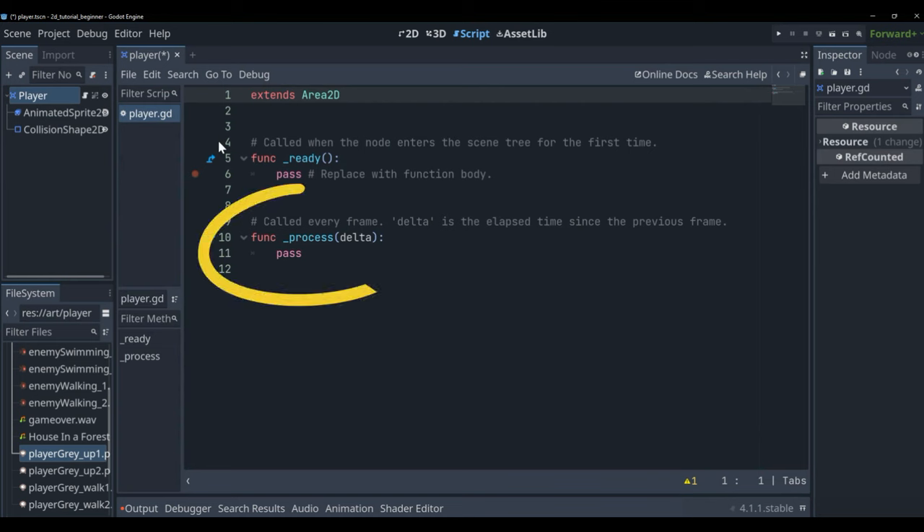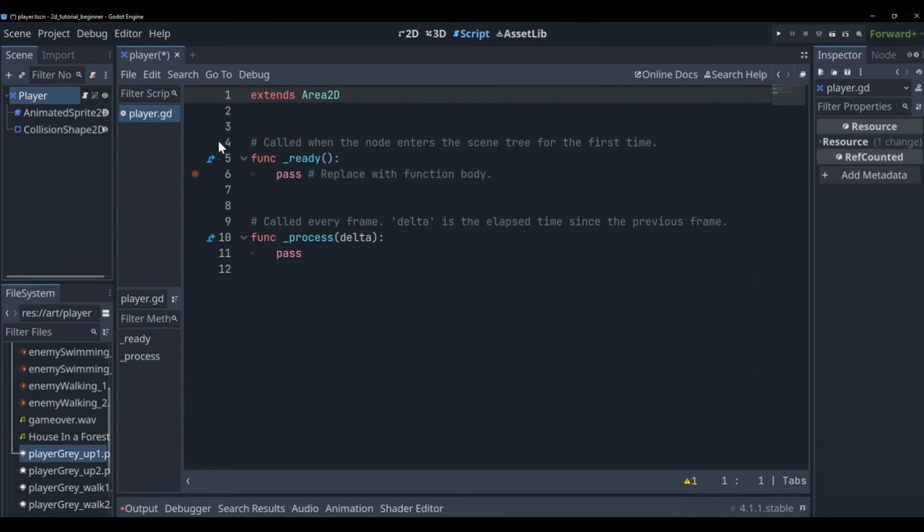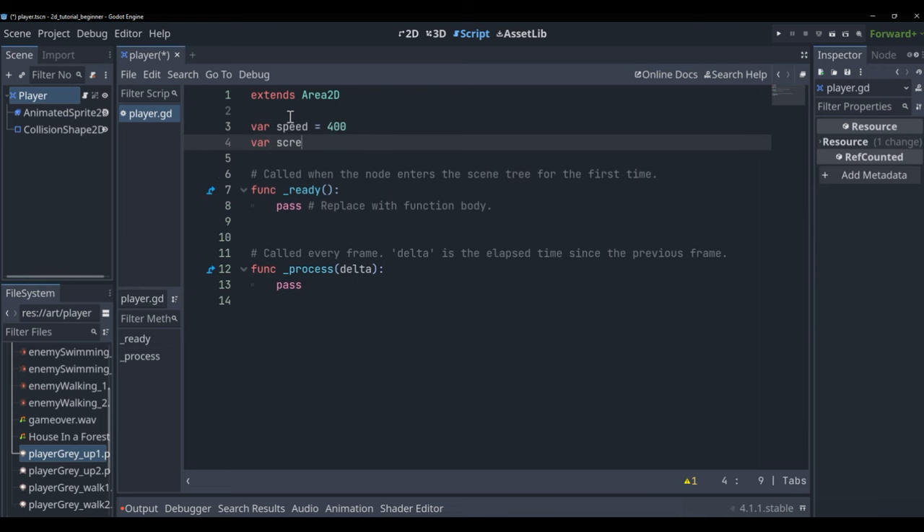The '_process' function runs every single frame — 60 times a second at 60fps, 30 times at 30fps, and so on. Let's create a couple of variables: 'var speed' set to 400, and 'var screen_size' left unassigned. We'll make the speed variable fancy by putting '@export' in front of it — this lets us change the speed directly in the Inspector without touching the code.